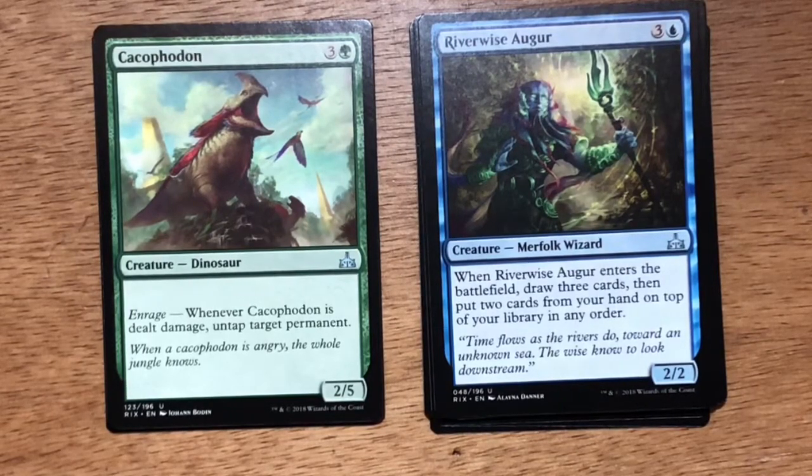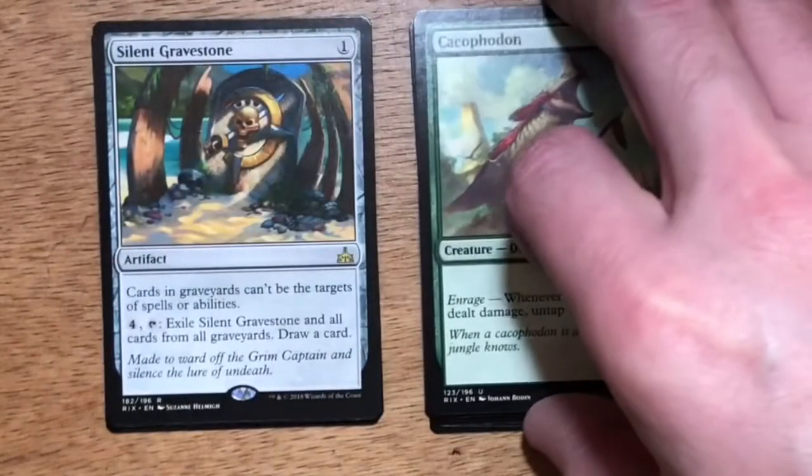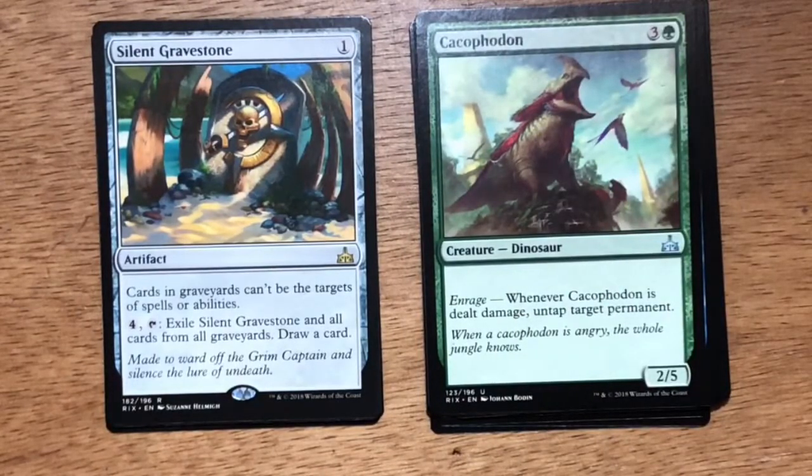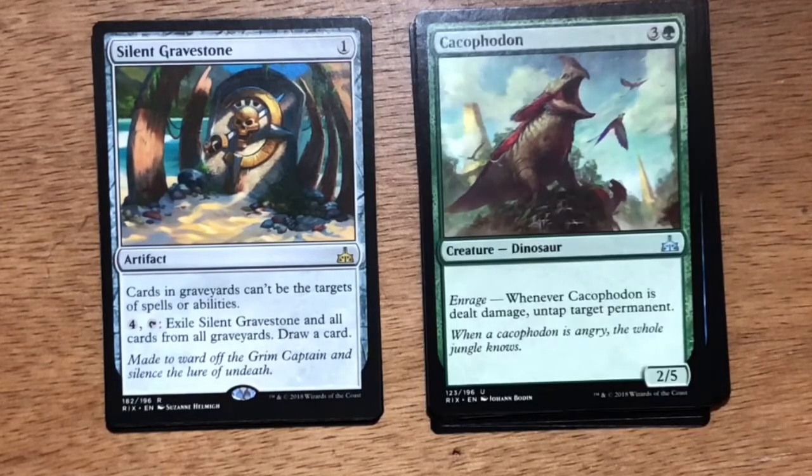For our final rare or mythic rare, will we be able to mark off a last Bingo square? We have Silent Gravestone — single generic mana artifact. Cards in graveyards can't be the targets of spells or abilities. You can pay four generic mana, tap it, exile Silent Gravestone and all cards from all graveyards, then draw a card. In limited, this card did absolutely nothing for you — it was printed more for Constructed to deal with graveyard shenanigans in Amonkhet and Hour of Devastation. When it went around in draft, it kept circling the table, and if it came to you as a last pick, well, that's how you drafted it.